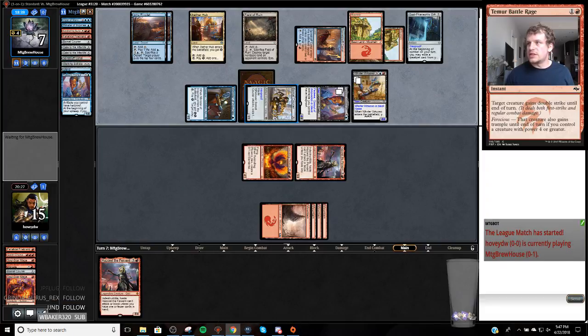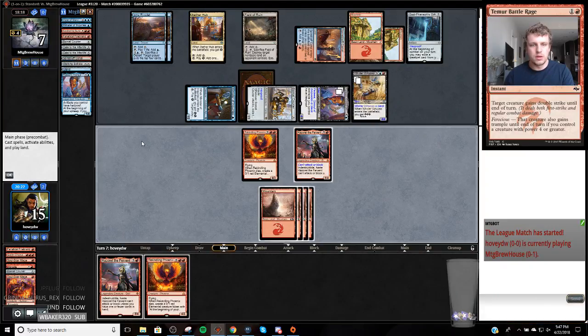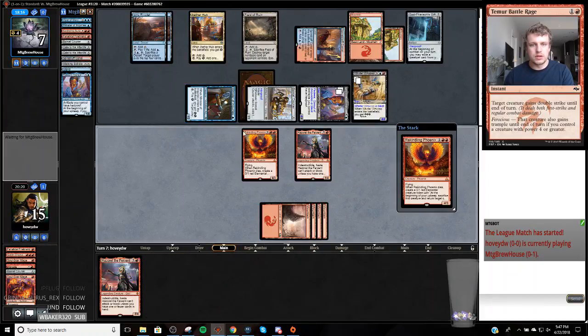I think this is a time when I wish I had an Uncrop Crasher, because I would just crash in here, attack, and they can't block. I wonder what they're waiting on - they're wondering if they should just sack their Bomek Courier. That's a really good draw because now we have a lot of pressure in the air. My Bomek Courier is just dead in the air next turn.